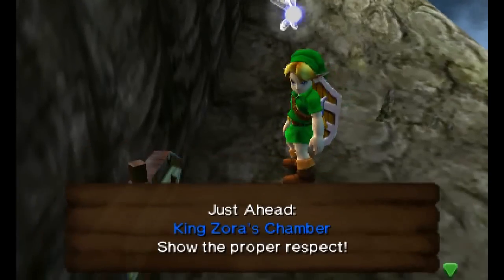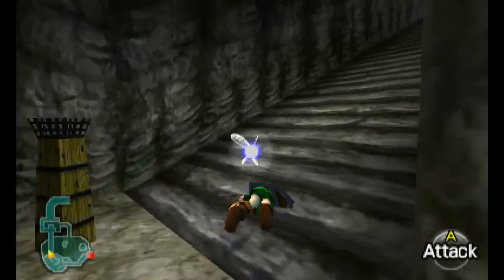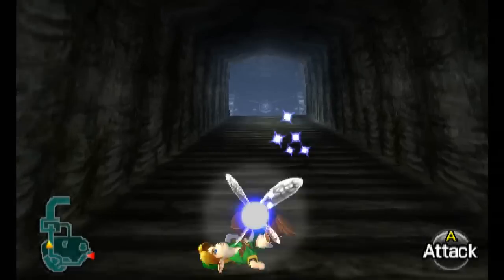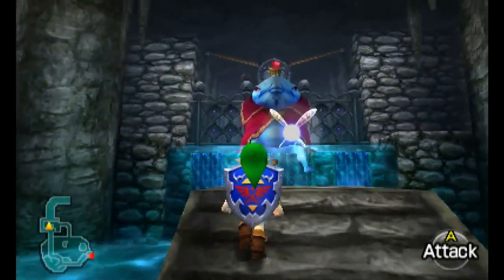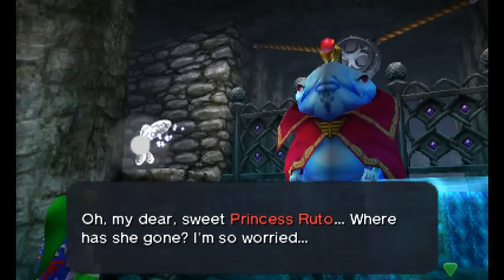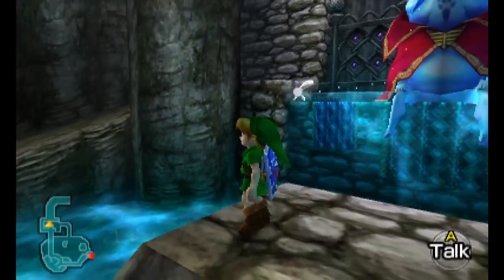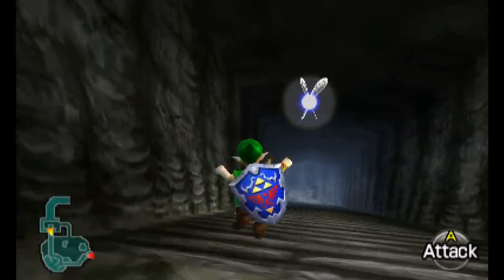We'll have to go and dash back up here once more to the King of Zora's Chamber, that's where we head once more, to go and speak to His Majesty again. And hopefully this time we should be able to set this thing in motion. I do believe if we speak again, he should give us a clue as to where we should be going. Oh my dear, sweet Princess Ruto, where has she gone? You'll have to find the location of Princess Ruto.